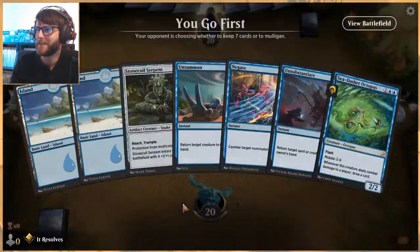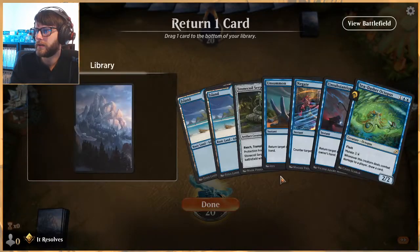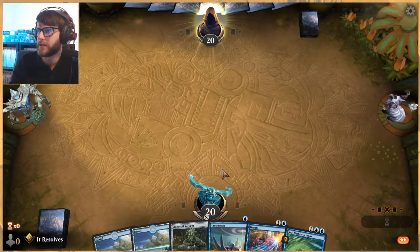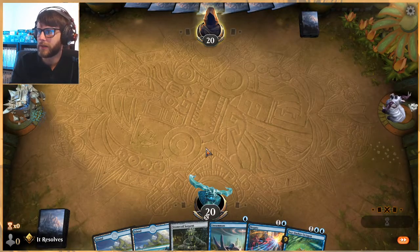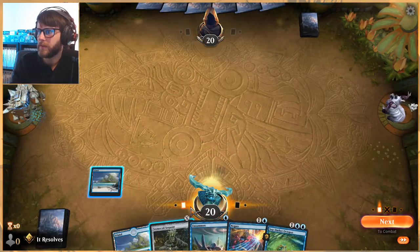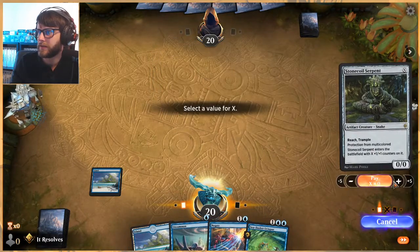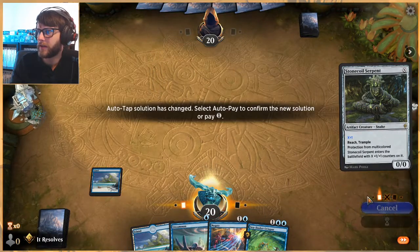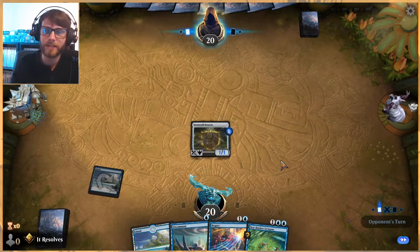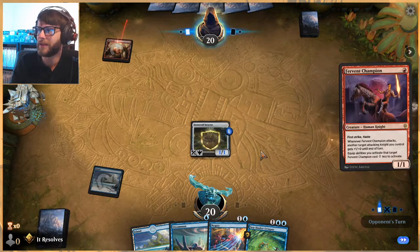We can't keep that hand — but this one we will keep. I'm going to put the Unsubstantiate back; there's a world where we just play Stone Coil Serpent on turn one so we can Sea-Dasher Octopus onto it. I'm going to do that — I know it sounds a little odd but we're going to need to draw a lot of cards. High risk, high reward kind of play; we really have to hope we can get there.